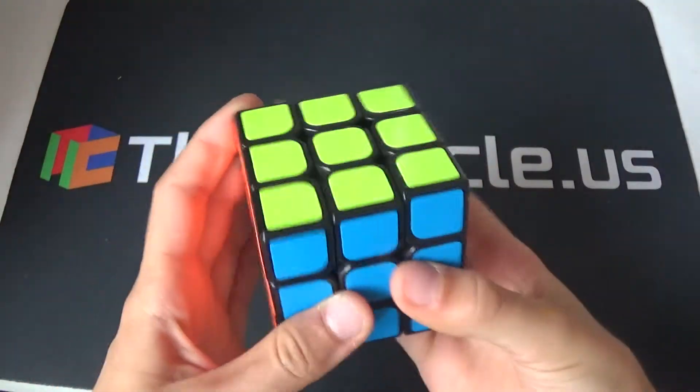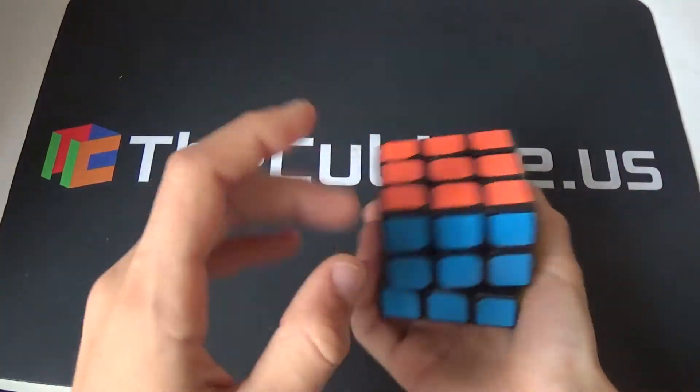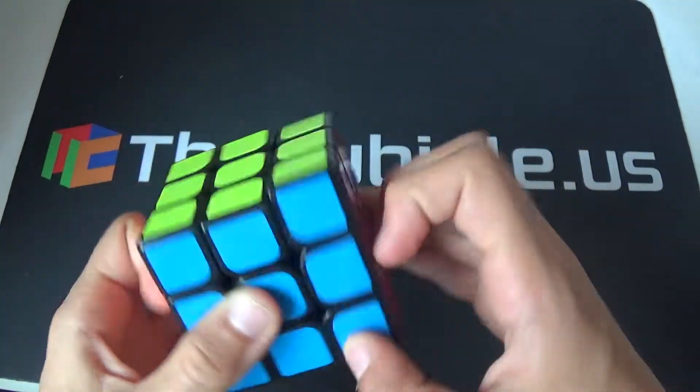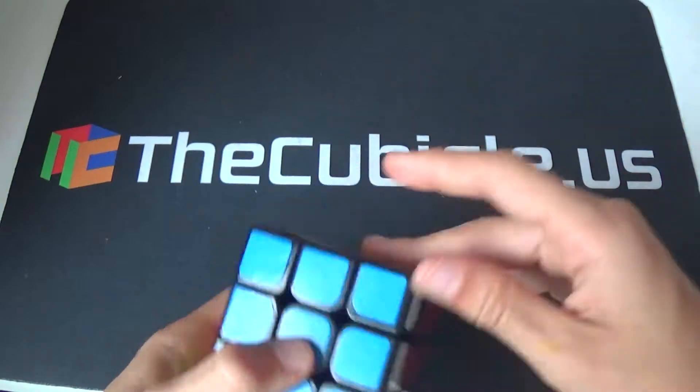Today I'll be showing you the GC and the GD perms. I have an algorithm for both. The GD has a rotation and a U-wide move while the GC does not. Let's get started with the algorithms.